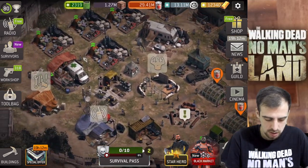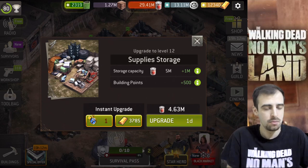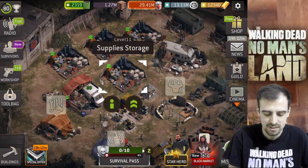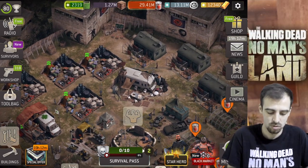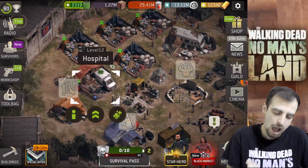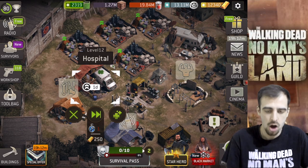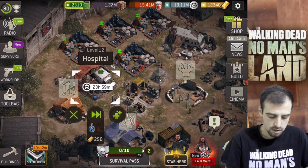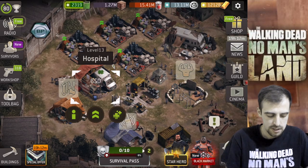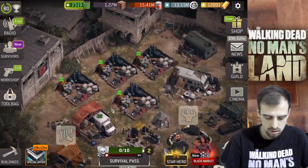I'm not going to be buying full supplies anytime soon, so I guess it's gonna take another year at least to get a new cancel upgrade. I don't need to focus on those buildings when I have the supplies anyway. The hospital — I want to upgrade that because it helps with the healing time. There you go, that's done.